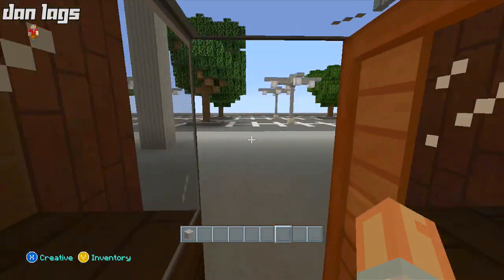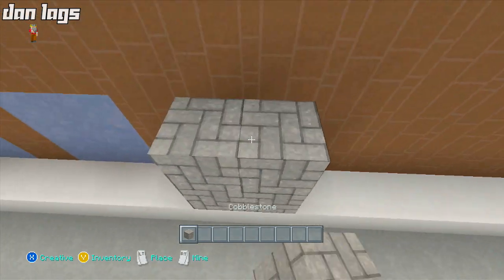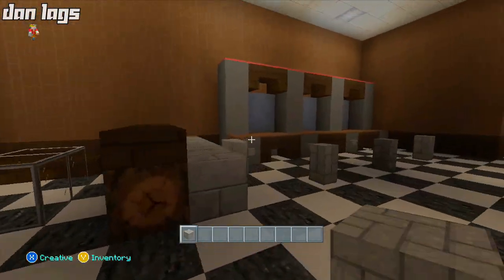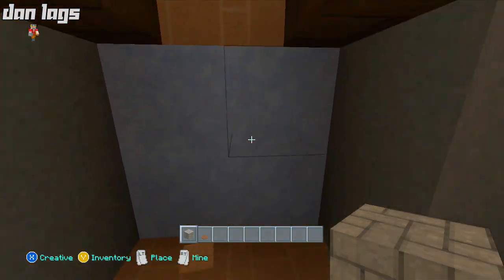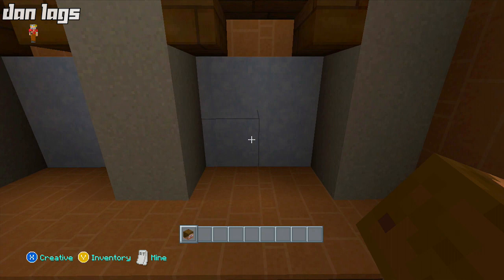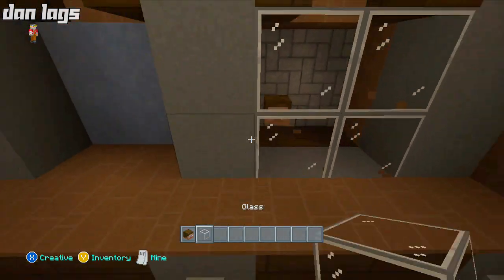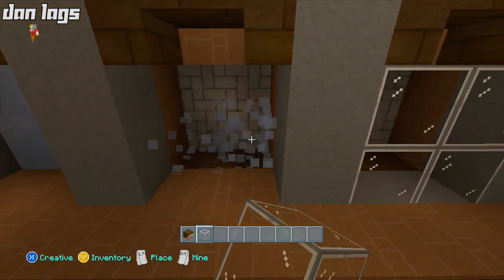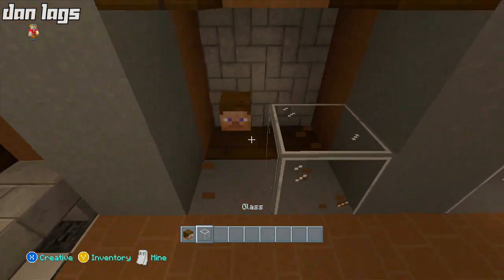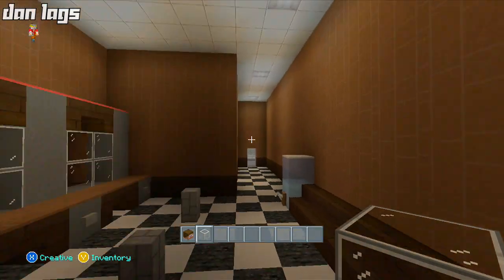What I'm going to do is go on the other side — into where the Flowerpot Coffee Shop will be — and place a lining of cobblestone behind this, just so we can visualize what the mirror looks like without seeing through it. We could do glass, or we could place a player head and do glass in front. I'll add that in — I think it looks a little better than just ice. Something like that, and then a lining of slabs going across right there. This main floor is looking pretty good.